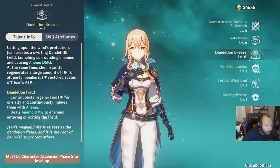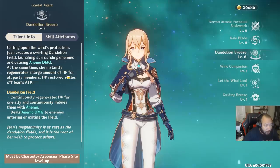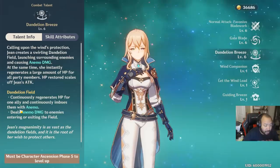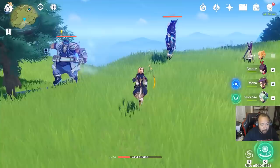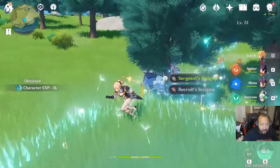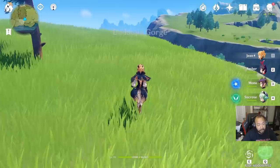Jean's true power is unleashed with Dandelion Breeze — this is what makes her OP. Calling upon the wind's protection, Jean creates a swirling dandelion field, a large AoE that launches surrounding enemies and causes Anemo damage. It instantly regenerates a large amount of HP for all party members, scaling off Jean's attack. The field continuously regenerates HP for one ally and imbues them with Anemo. Enemies entering or exiting the field take damage, and standing in the middle continues to heal Jean.